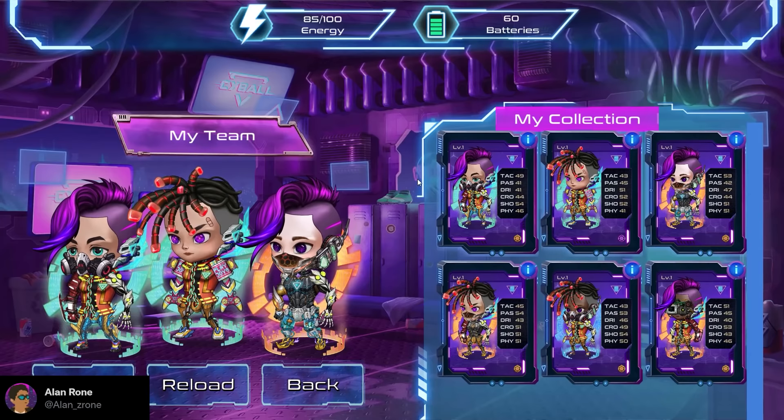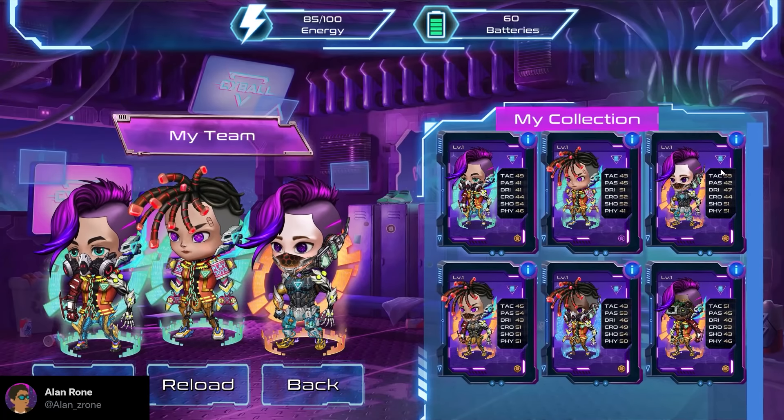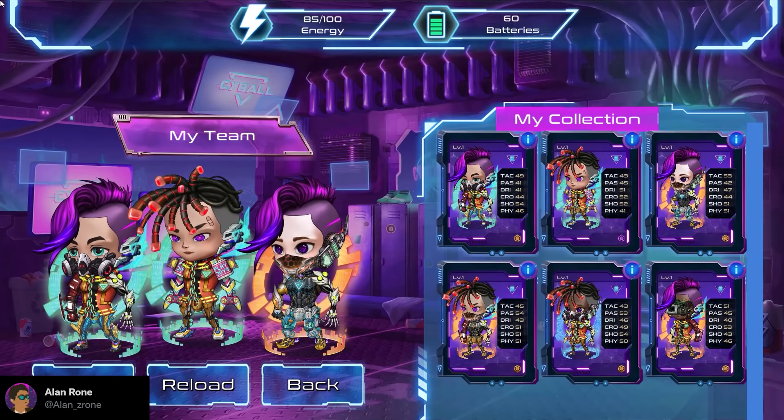Right now you have to choose 3 characters to join in the exhibitions. I recommend going with those who have superior stats in some different aspects — like this one, he got a really high star in shooting skill, or this one who has a really good tackling stat. So I chose 3 of them. When you are done, let's get right into the game and we're back to the main lobby.